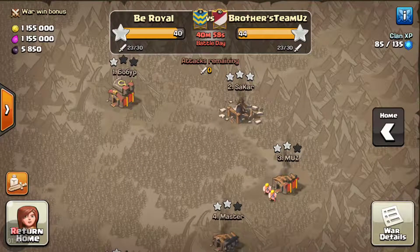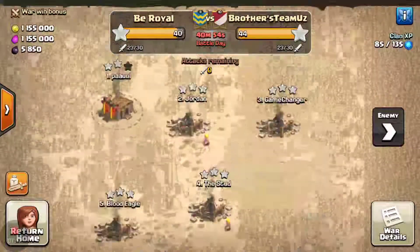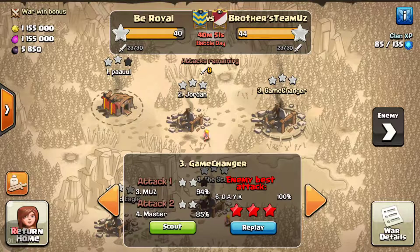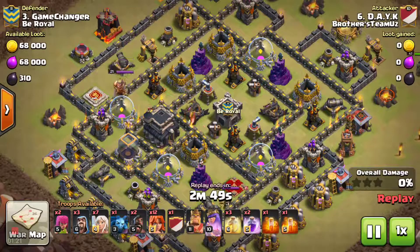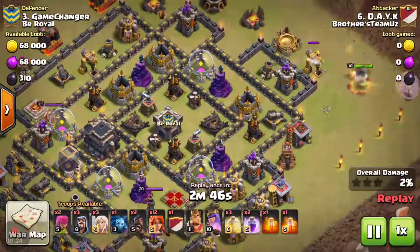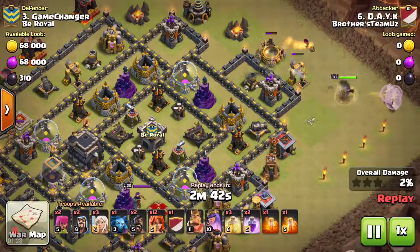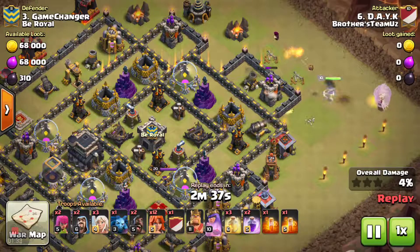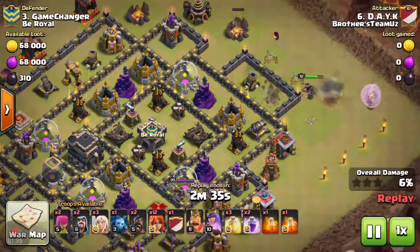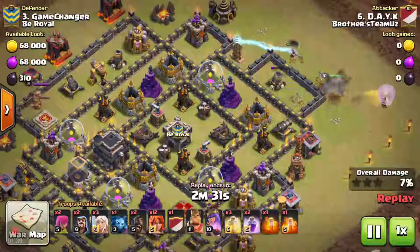Good War, Brothers Team UZ. They 3-starred all the way up to me, the one guy. Let's see how they did it. We'll go with their 6 guy attacking R3. Level 10 heroes. This is an attack that a gentleman by the name of Frosty showed us way back in the day with our clan and it was pretty effective at the time. 7 healers, 12 Valks, and then 2 Hawks to try and draw the CC. But I think he ends up drawing them out without it. Daykay from Brothers Team UZ hitting it hard with their 6 guy attacking R3.